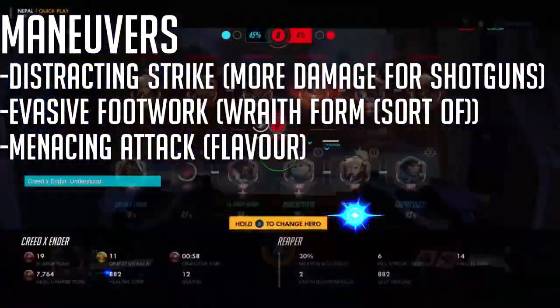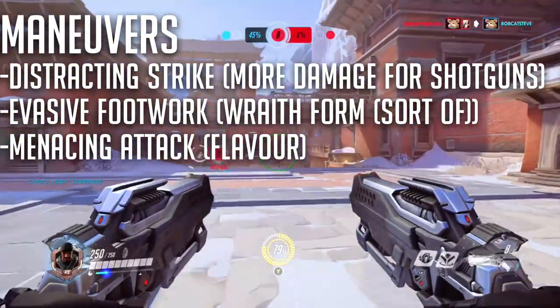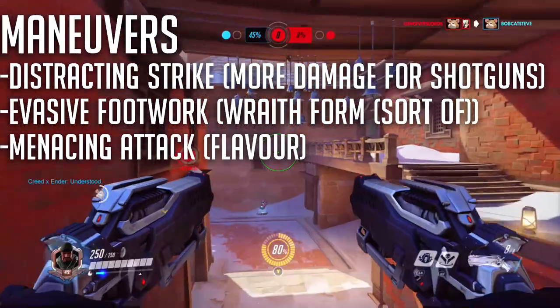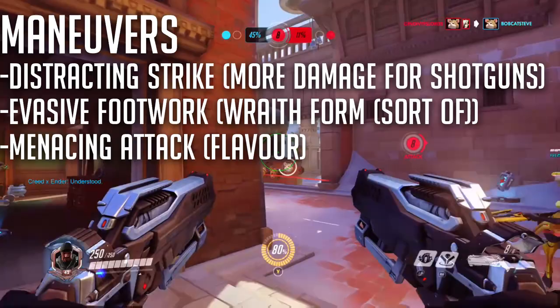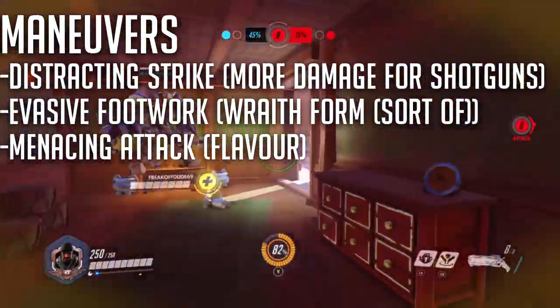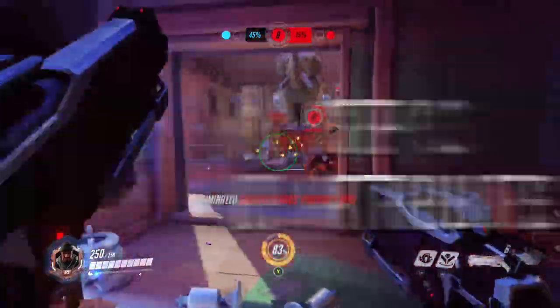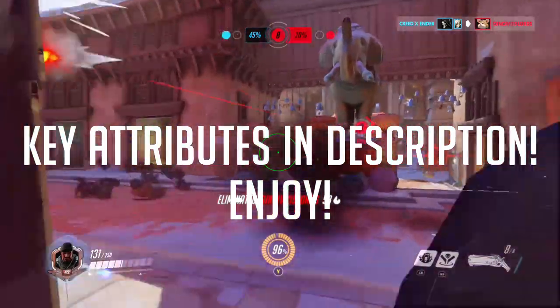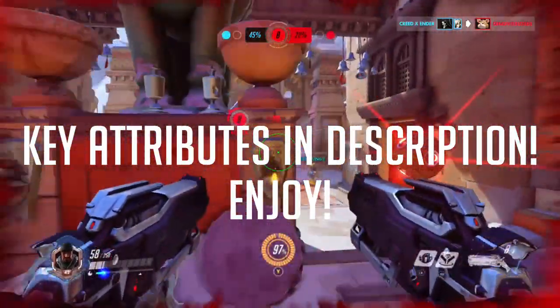For the combat maneuvers, take Distracting Strike, which gives you extra damage on your attack and gives your allies advantage on their attacks. Evasive Footwork, which sort of acts as Reaper's Wraith form while you're moving. And Menacing Attack, just for flavor. The key attributes and class levels for this build are in the description. Thank you for watching, and I will see you guys in the next one.